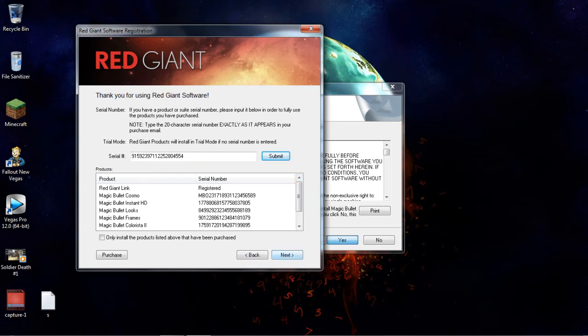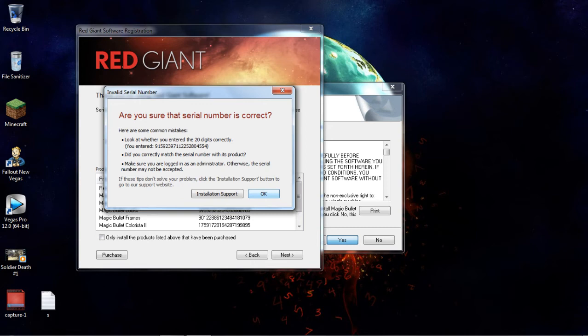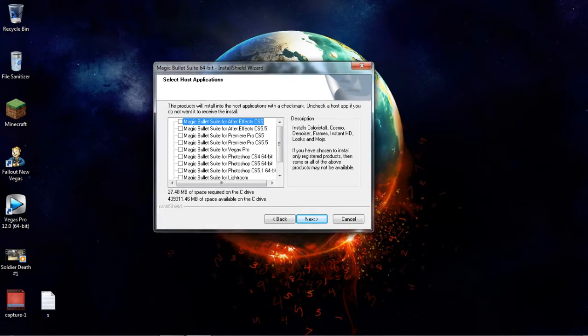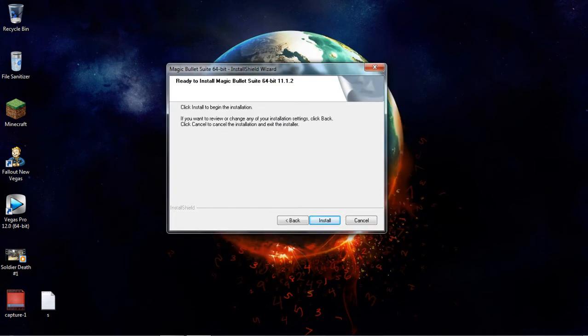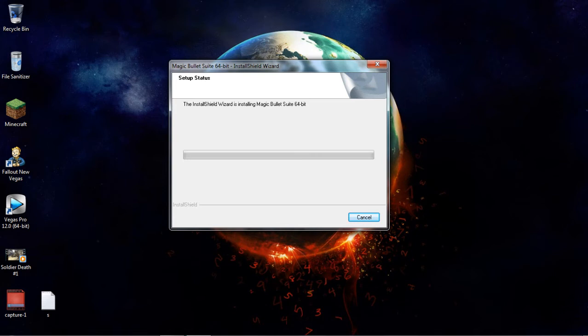Click next. Sorry about that guys. Whenever you put all the serials in and click next, it will come to this screen. You're going to want to go to Magic Bullet Suite for Vegas Pro, which is right here — it should be in the middle of the list. Click next, and it's going to come up with the install screen. Just install it — this might take a little bit so I'm going to pause again and come right back when it's done.